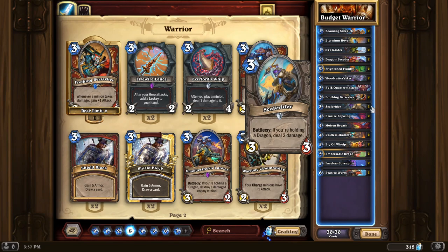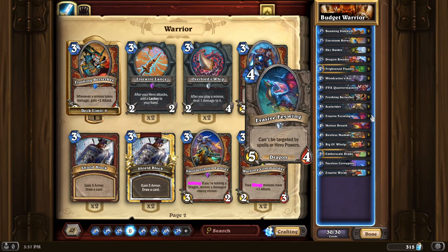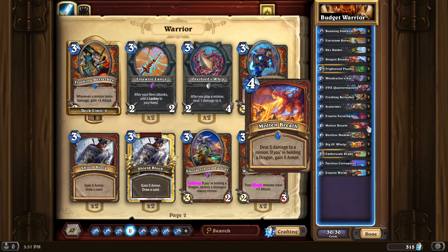Scale Rider is a really solid reason for playing a budget dragon deck — if you're holding a dragon, deal two damage, so it's basically a better SI:7 Agent because it doesn't require playing anything beforehand; you can just play it on three as long as you have dragons in your hand. Evasive Feywing is a 4-mana 5/4 that can't be targeted by spells or hero powers — the can't-be-targeted makes it much harder to deal with, so connecting for five damage to the face is really good. Molten Breath deals five damage to a minion and gains five armor — if you're up against any aggressive deck that five armor is going to matter.